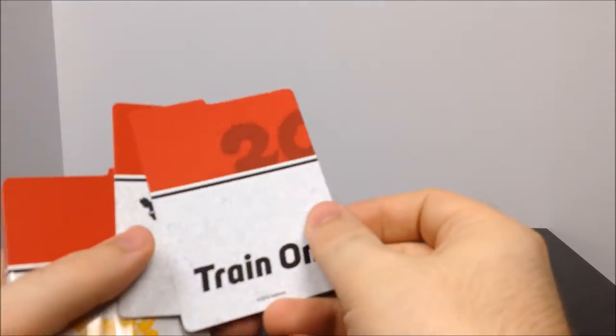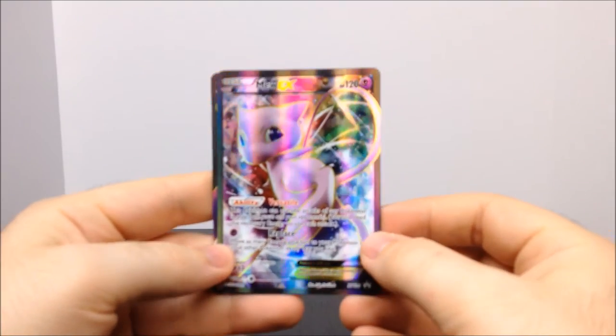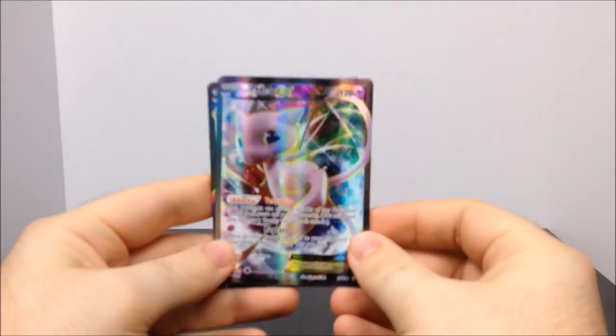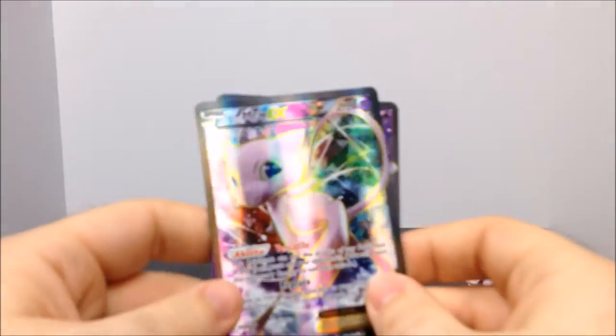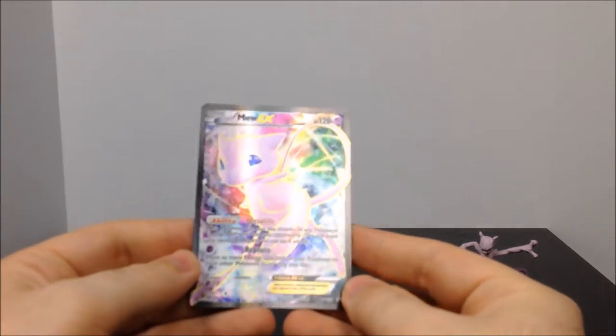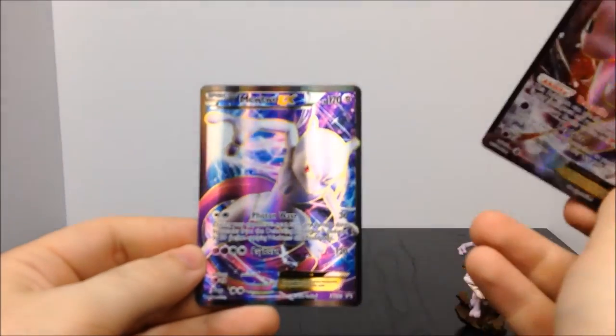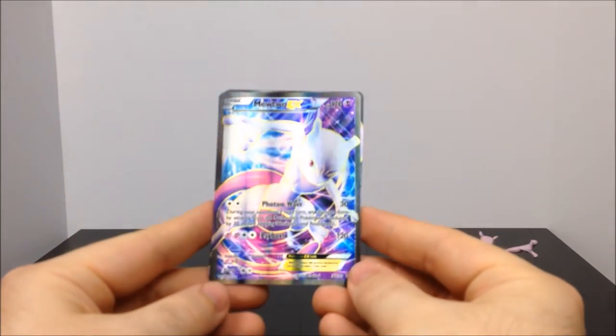The divider has a Pikachu made up of all the starter Pokemon with '20' for the 20th anniversary, and it says 'Train On' - really cool, probably won't be of much use but you never know. Now onto the cards - the Mew EX looks awesome, though hard to see with all the shininess, and the Mewtwo EX also looks really awesome. Those two are amazing - the best parts of the box so far.